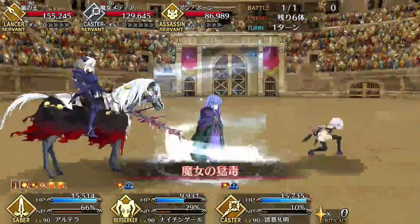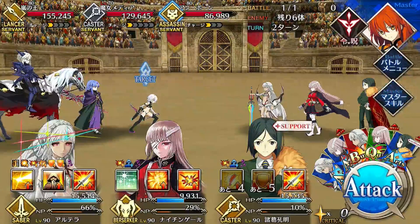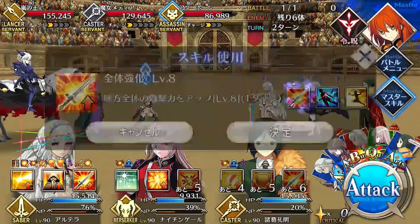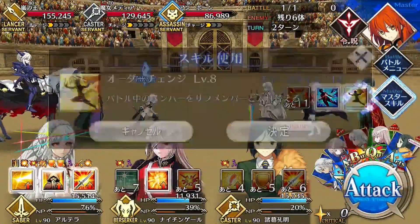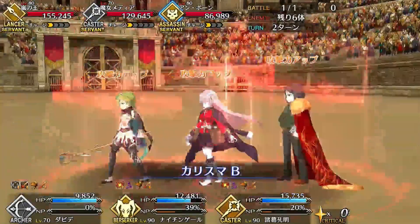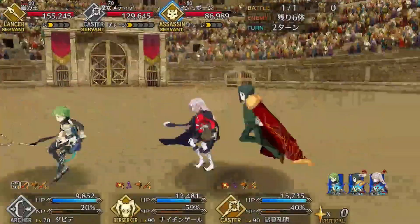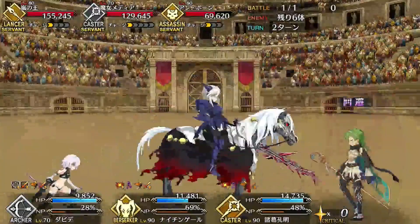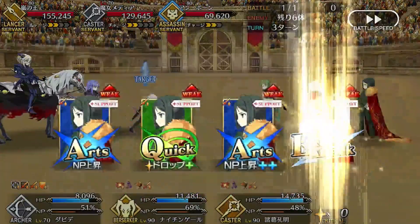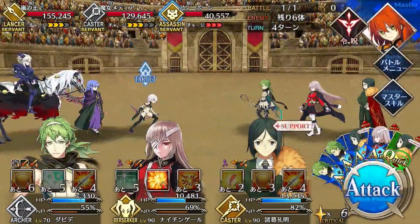Now if you see here, I haven't really used any skills except Waver's first two. That's because I'm trying to time my buffs with my taunts — basically making sure David and Mashu take the hits, keeping Waver and Nightingale alive until Alterra comes back out, so I can restack more buffs and then proceed to nuke. Here you see they're taking the hits because of the CEs they're holding, particularly the Medusa CE which David is holding. It's quite important because it is a three-turn taunt CE and the only one of its kind.